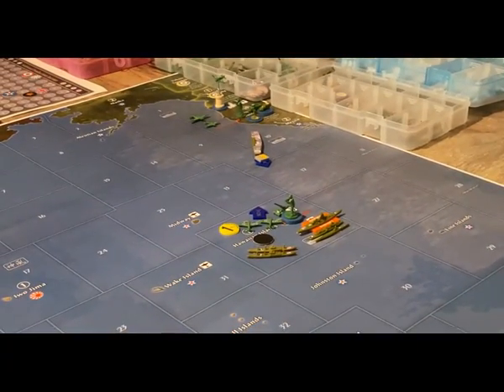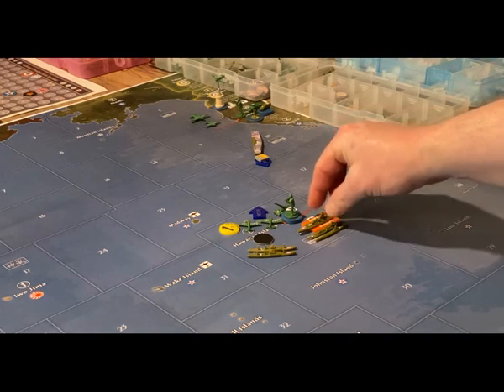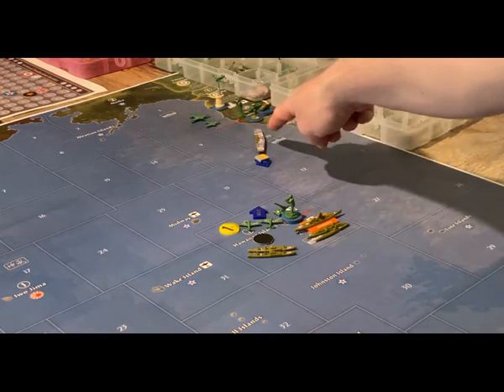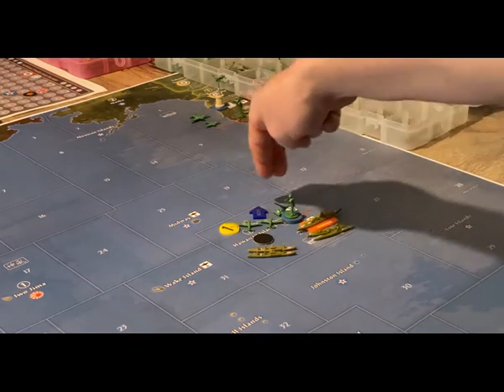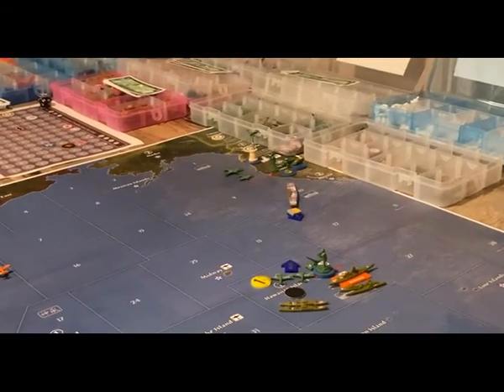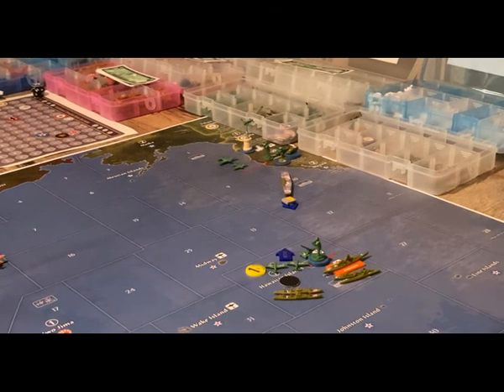On the Pacific side, the two fighters that participated in the attack on Hawaii will go into C-Zone 26 and the carrier from C-Zone 10 will move itself to that C-Zone so the fighters can land on it. The fighter and attack bomber that were in C-Zone 10 will stay there and be based on the brand new carrier coming in soon. That should be all the movement.